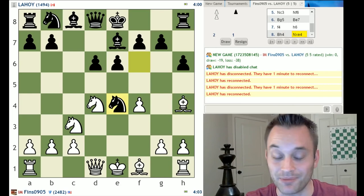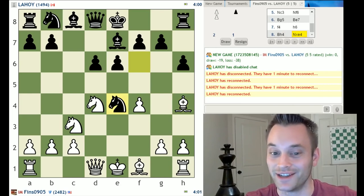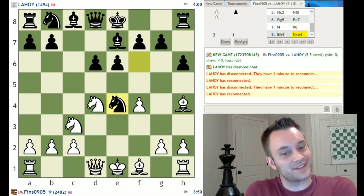LaJoy at 1494 is thinking hard — and he played it. Credit to LaJoy, nice find. This is going to be fun. You're going to see me try to come back from a potential one-pawn deficit.